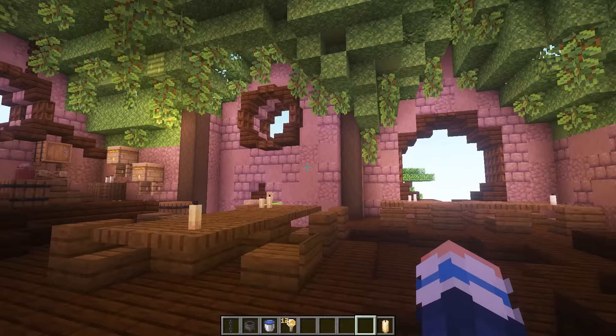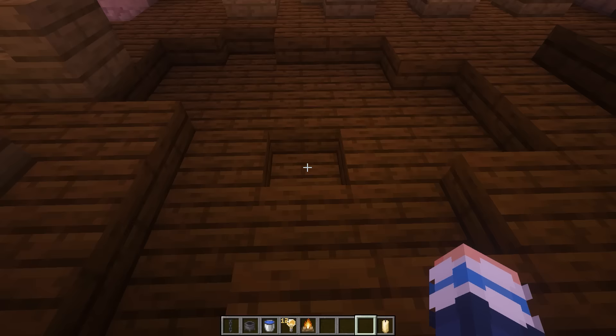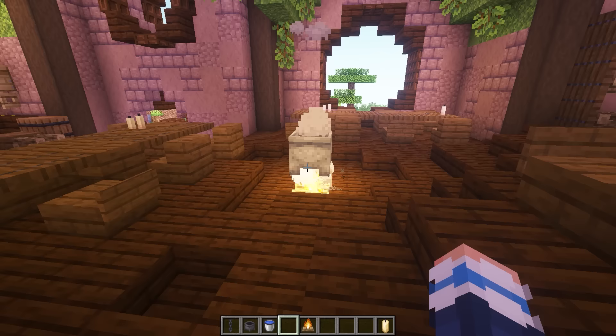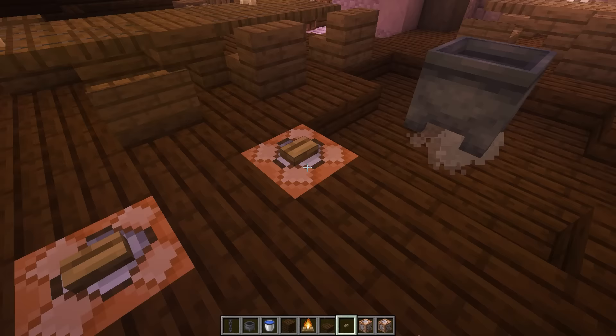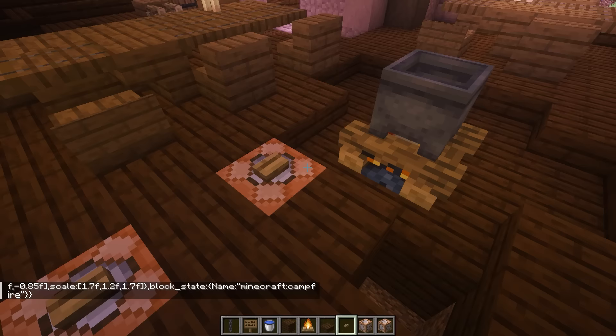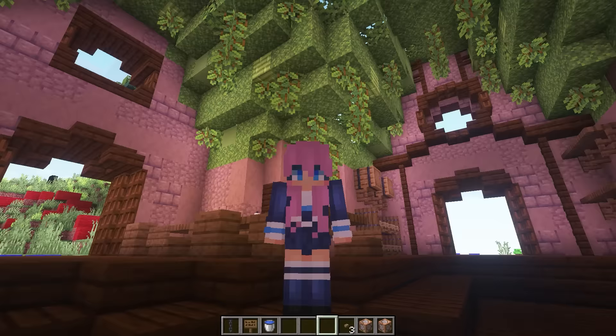Alas, there is no food in here, but that is what we're going to build next. The centerpiece for this food hall is going to be a stew pot in the middle of the room. At first I thought maybe we could just put down a campfire and a cauldron, but it looked a little bit weird. So I had a crazy idea using command blocks to make a giant campfire — how much more impressive does that look? It's just a block display of a campfire, but bigger and better than your average campfire.